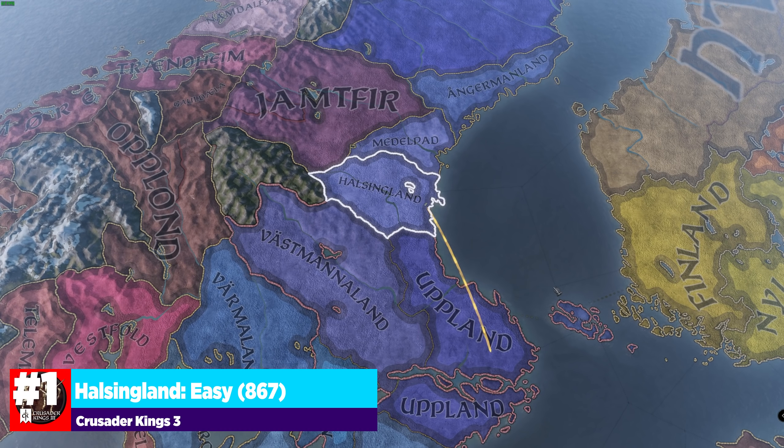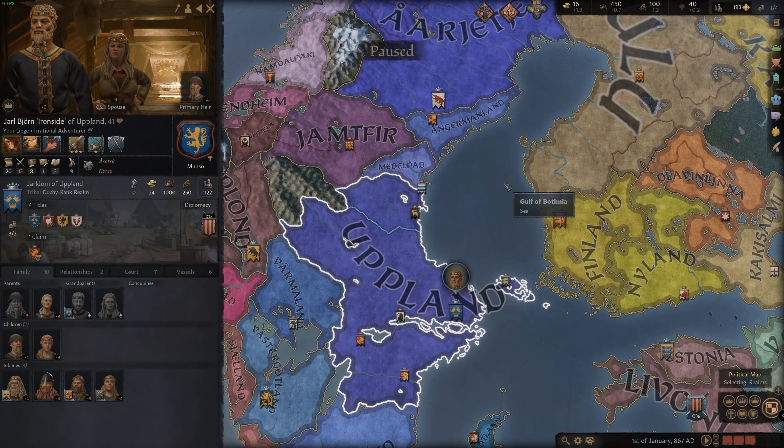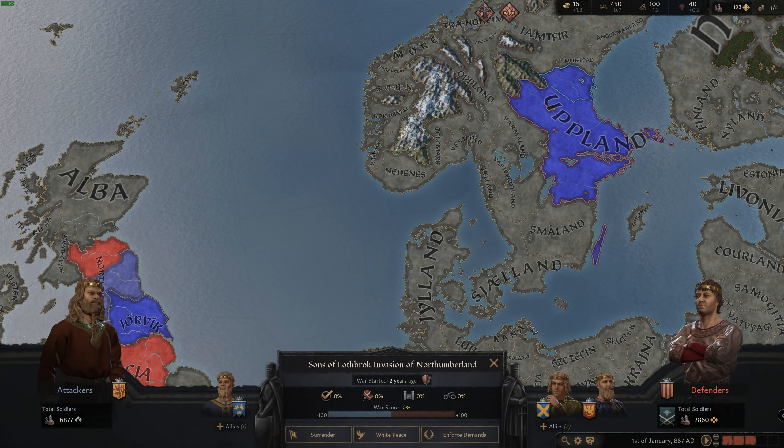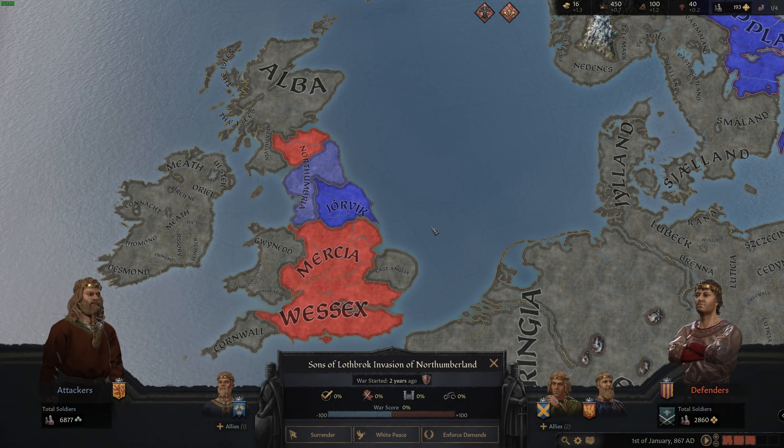Our first starting location is going to be huge if you're a fan of the show Vikings — you can play as the historical character behind Rolo. You start as a vassal to Bjorn Ironside, and the interesting thing about this starting location is that you are also still part of the Grand Sons of Ragnar Lothbrok's invasion of Northumbria, so you can go and take part in this war if you so wish.